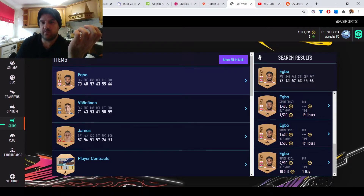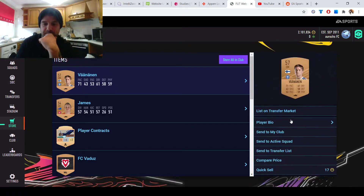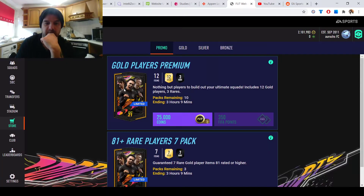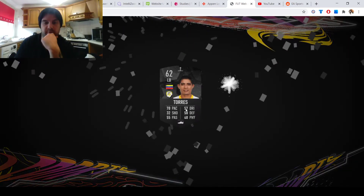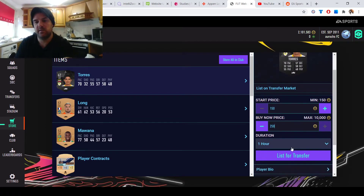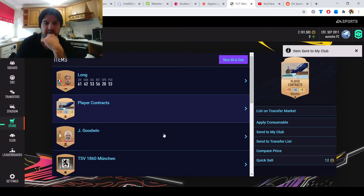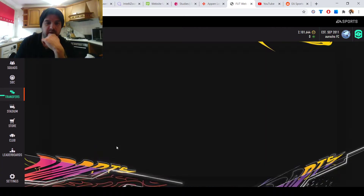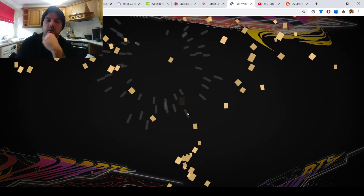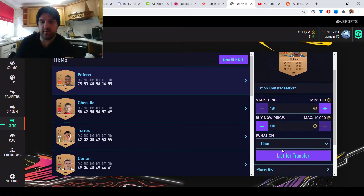This is a slow-burn process. You want your transfer list at 100 items that will sell. This guy is at 1.4k — get him up there. Don't be scared of undercutting because the quicker they sell, the quicker you can relist. Every full transfer list is around 20,000 coins and it doesn't cost you that much to list. These packs have been pretty stingy so far — I won't drop below 2.1 million.